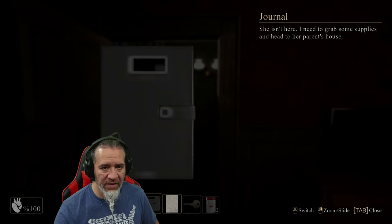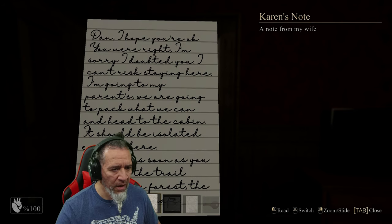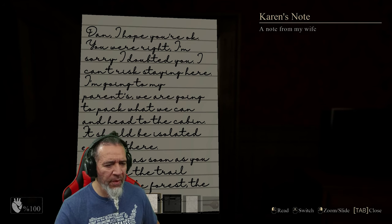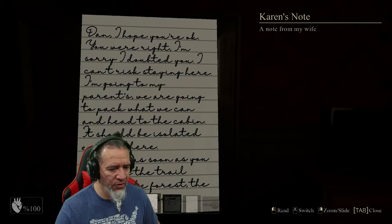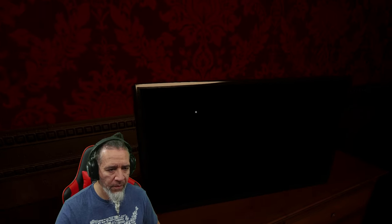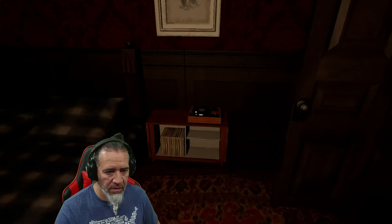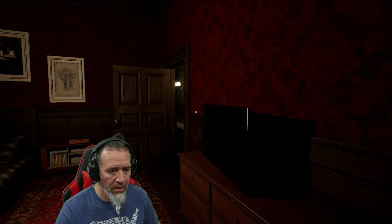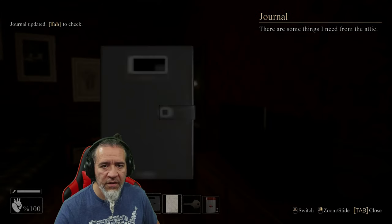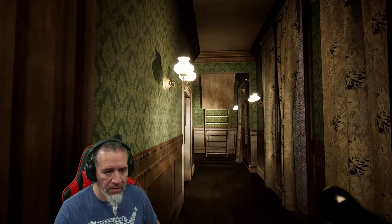Another letter: 'She isn't here, I need to get some supplies and head to her parents' house.' Dan, I hope you're okay — 'you were right, I'm sorry I doubted you. I can't risk staying here. I'm going to my parents — we're going to pack all we can and head to the cabin. It should be isolated enough. Meet us as soon as you can, take the trail through the woods.' Don't touch the red button — I touched it. 'There are some things I need from the attic.' I got a flashlight now — look at that, stairs and all.